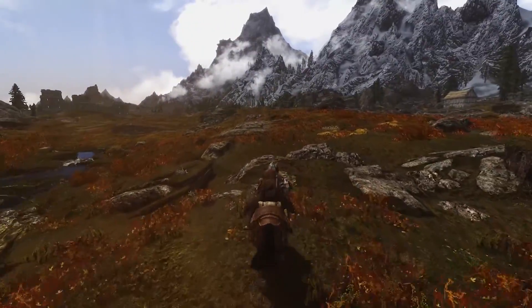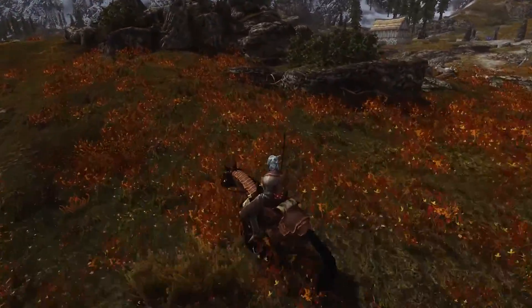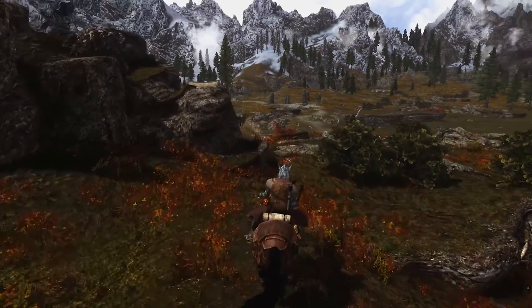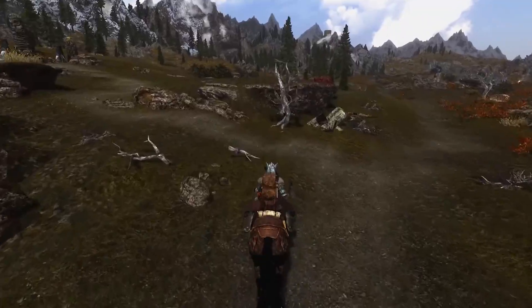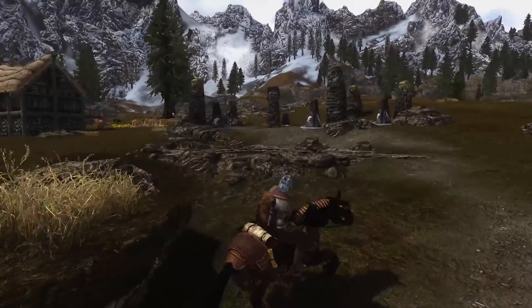These are the Whiterun plains — we should be okay. Really the worst thing I think we're going to encounter here would be like a saber cat, which is not that hard to deal with in the grand scheme of things. Have we done this puzzle over here yet? It's really easy to do, and we might as well — I think there's a chest we get out of it that could have some pretty good loot.